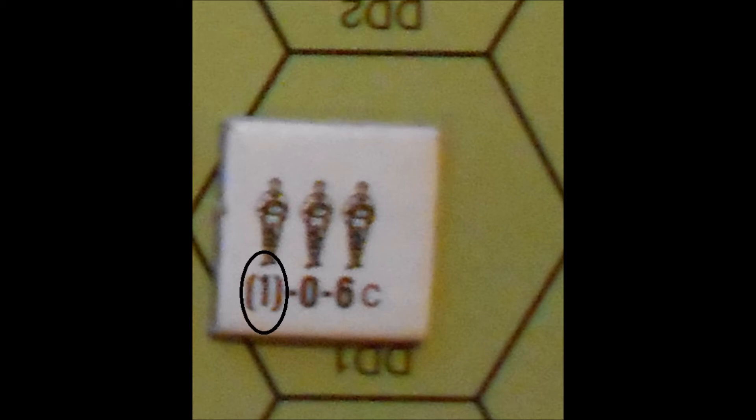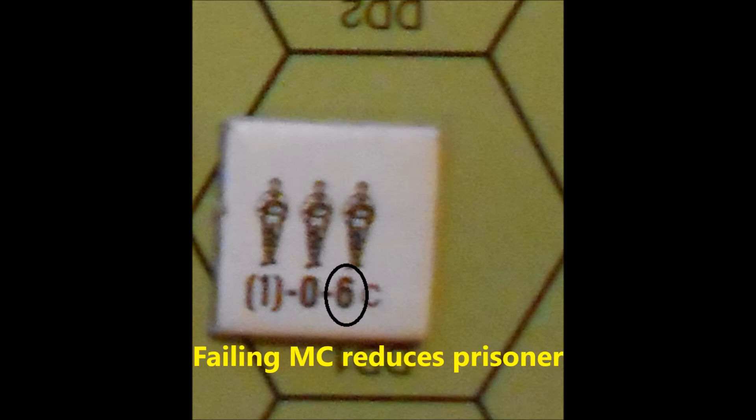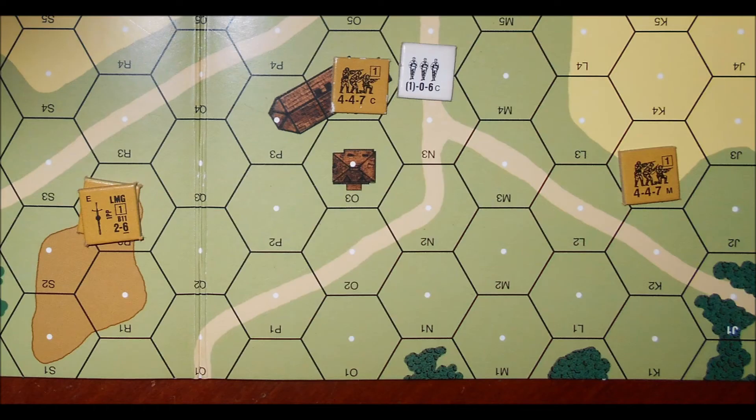The prisoners obviously have no weapons, so they get a firepower of one, which will only be used in close combat. Since they can only attack in close combat, they have a range of zero. The prisoner squad has a morale of six, no matter what unit was turned into the prisoner, or if there are any leaders with the unit that surrendered. If through the course of the game the prisoner fails a morale check, it is reduced, not broken.